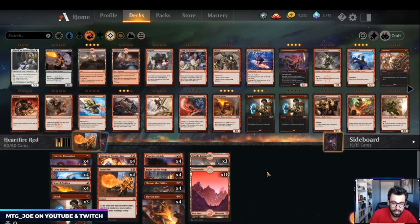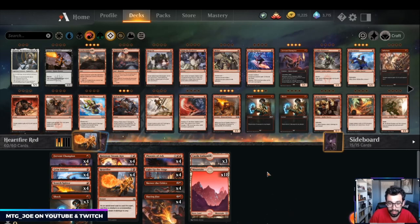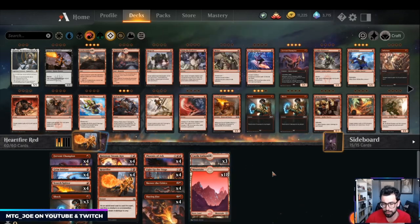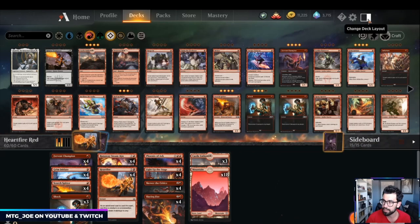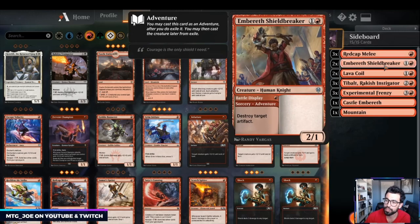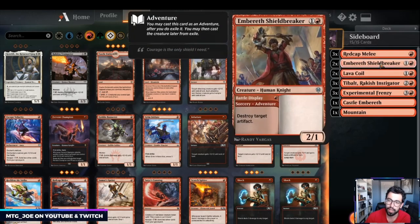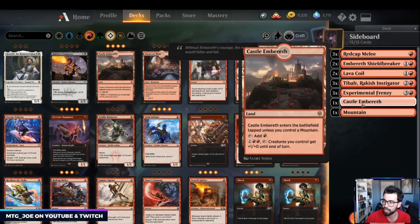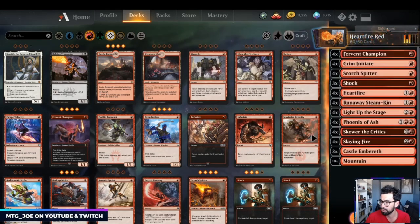One thing we want to see compared to the other mono red deck is whether we can answer their creatures better. Do we want something like Bone Crusher Giant in this list? Do we want some number of Annex? I could agree with not having Ember Cleave because our creatures are generally pretty small, but these are all things we want to see as we play out the deck. Sideboard-wise we have Redcap Melee versus red decks, Embereth Shieldbreaker to destroy Clovers or Ovens, Lava Coils, Tibalt to turn off life gain — you can also sacrifice the tokens or Tibalt itself — and Frenzy versus longer matches.